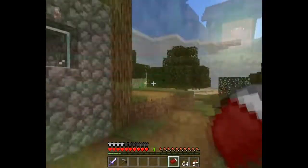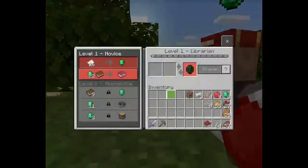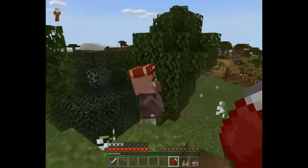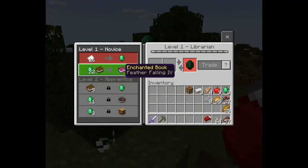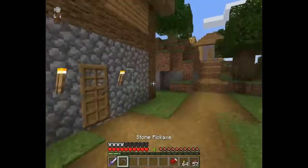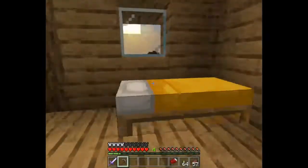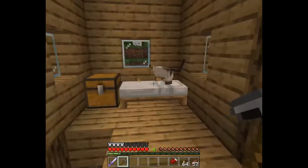What is this - a house or a temple? Hi, you're a librarian! Great, you've got books. What is this - Feather Falling? Oh nice, cool! And there's a kitty!